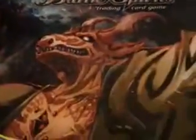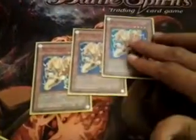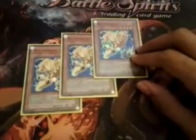And then I have three Watt Giraffes. These are pretty good because they can attack directly. And when they do attack directly, your opponent cannot activate spell, trap, or monster effects for the rest of the turn.